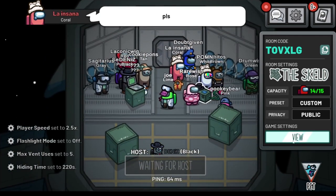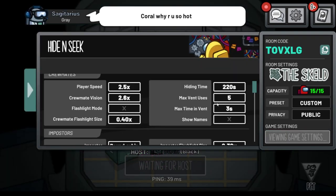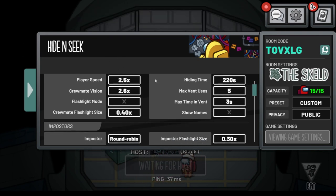First, go check the settings to see what your odds are. If there is a lot of vents, you are pretty safe. If it is 5 minutes, then you are going to suffer. Just check the settings. Now let's get onto the ship.